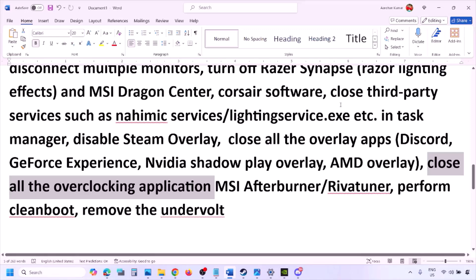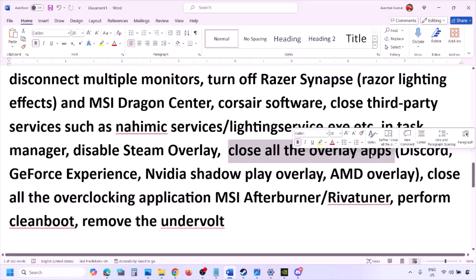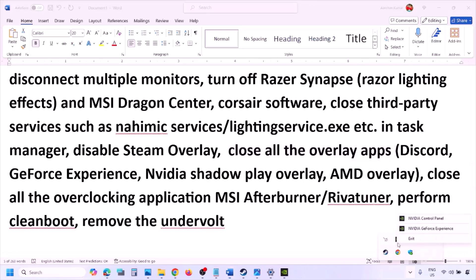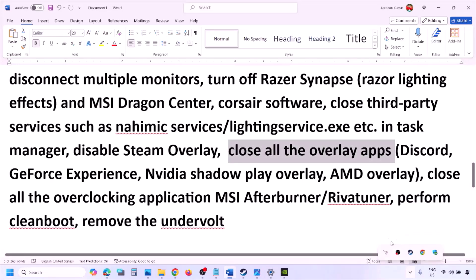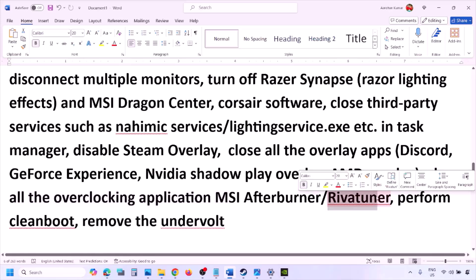If you have any other overlay application, turn off the overlay in that application or simply close all overlay applications. Close Discord, close GeForce Experience, and close any third-party applications running. Also close all overclocking applications — if you have MSI Afterburner running, right-click and close it. If you have RivaTuner running, close that as well.